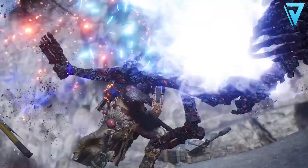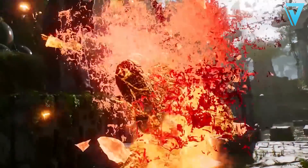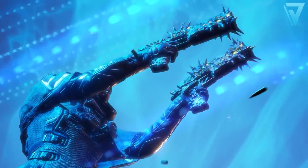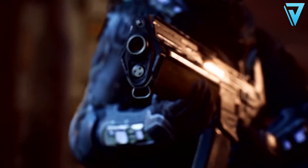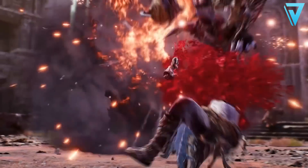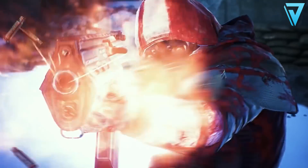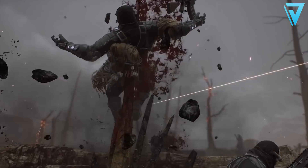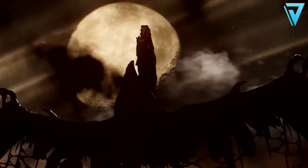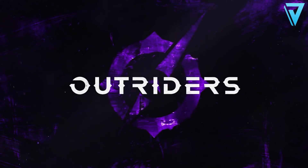So there we have it — a full look at all four classes in Outriders. Which one is best depends entirely on your play style. If you want a tank dealing immense damage while assisting your team, the Devastator is your best bet. If you like manipulating time and space to dart in and eliminate enemies in the blink of an eye, go with the Trickster. There is definitely a class for everyone — let me know in the comments which class you'll pick and which skill tree you'll go after first!